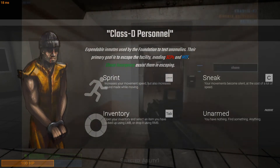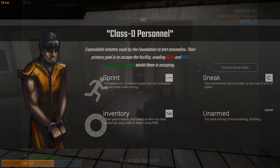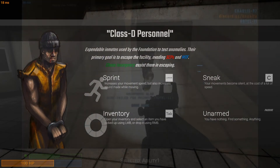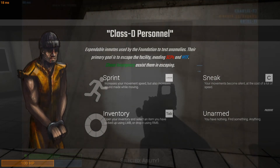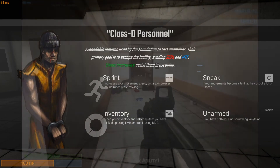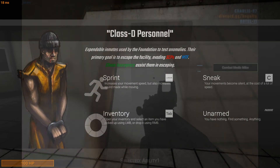Next up, we have Class-D Personnel, which are basically just Foundation prisoners. They have nothing on them — they have to escape the facility with nothing and don't really have anyone on their side, so this is pretty hard. They do have Chaos Insurgency on their side, but Chaos Insurgency usually doesn't spawn until later into the game.